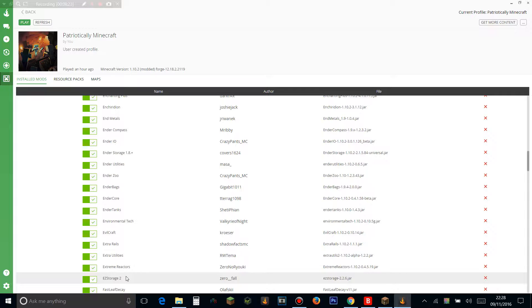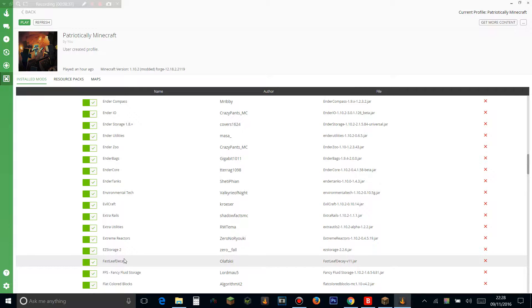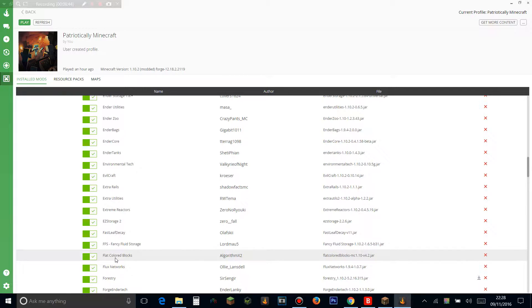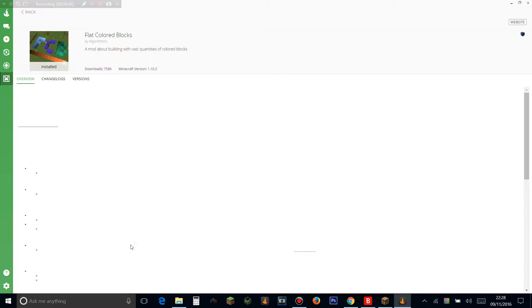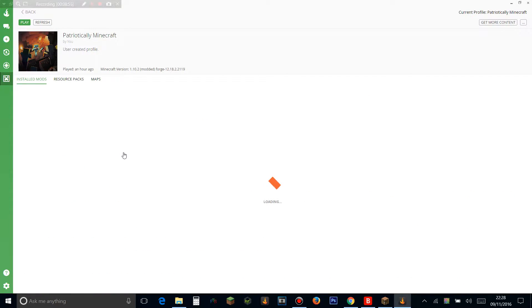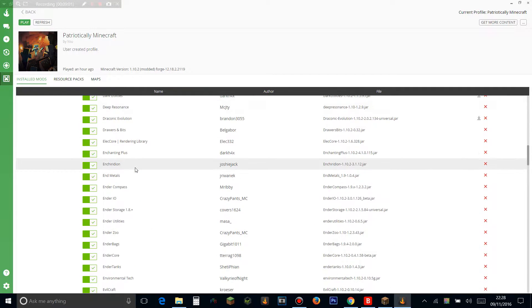EZ Storage is an easy storage system — the gold tier can hold 60,000 items in one slot with a panel to access it. It's like Refined Storage but in one block, though not as customizable. Fast Leaf Decay makes leaves disappear quickly when you chop down a tree. Fancy Fluid Storage lets you store fluids in custom tanks. Flat Color Blocks has loads of colored blocks you can customize — they can glow and be used for building. Flux Networks lets you transfer RF wirelessly.